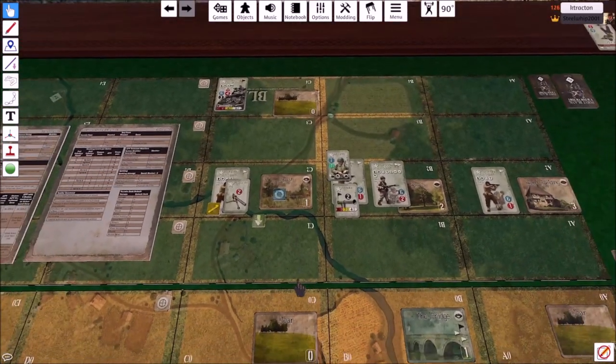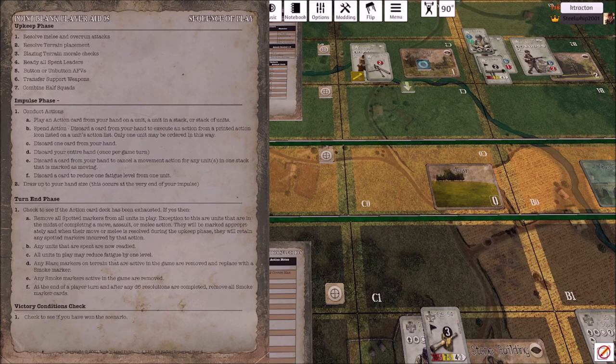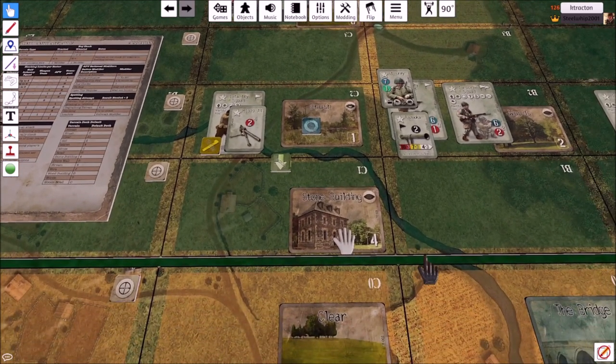Now it's my action. First is the upkeep phase. In the upkeep phase: resolve melee and overrun, then resolve terrain placement; if there's blazing terrain, make a morale check; ready all spent leaders — if a leader has done a leader action, he's canted 90 degrees like 'tapped' in Magic: The Gathering and re-readies now; button or unbutton tanks; transfer support weapons between squads in the same sector; combine half squads. Right now I have no melees — I'm going to do terrain placement.